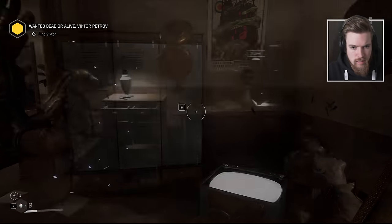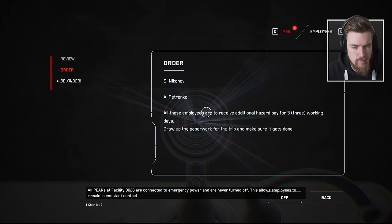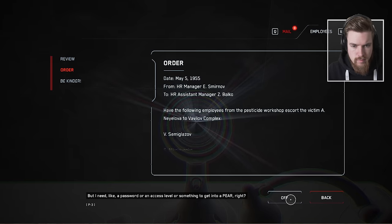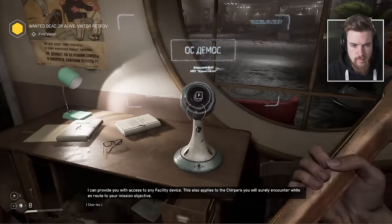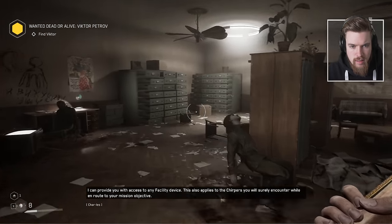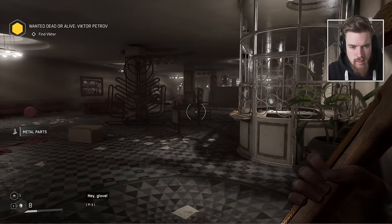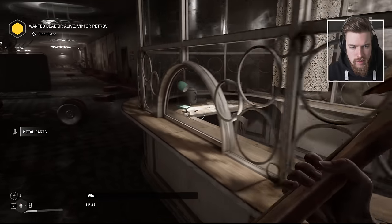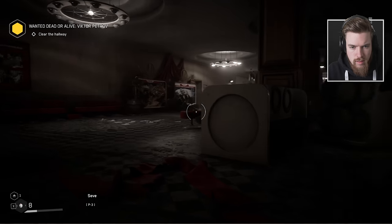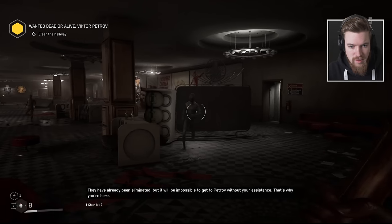Another audio file: 'All pairs at Facility 3826 are connected to emergency power and are never turned off — this allows employees to remain in constant contact.' Charles clarifies: 'I can provide you with access to any facility device.' So the computers are called pairs apparently. Charles also mentions chirpers I'll encounter en route to my mission objective. I ask Charles how Petrov managed to hack Collective: 'The traitor wasn't working alone — he was conspiring with several others. They have already been eliminated, but it will be impossible to get to Petrov without your assistance.'